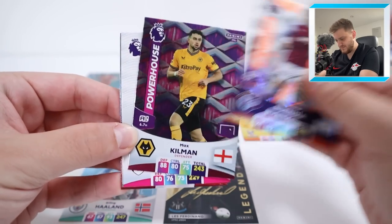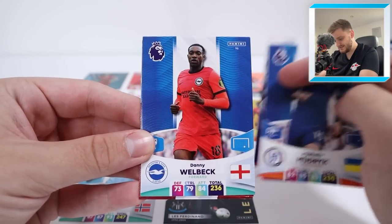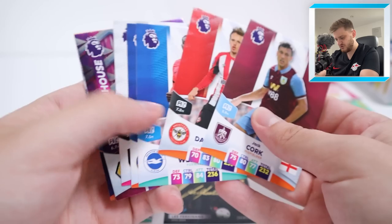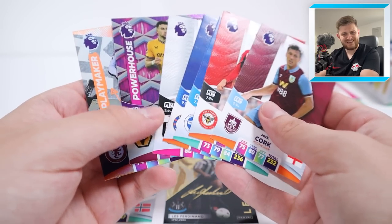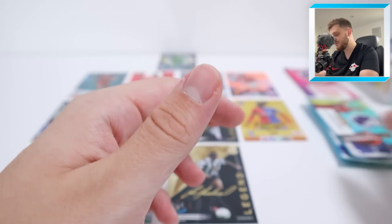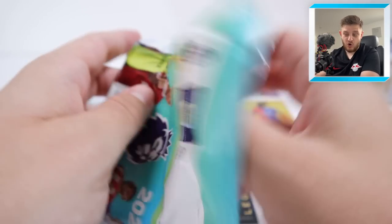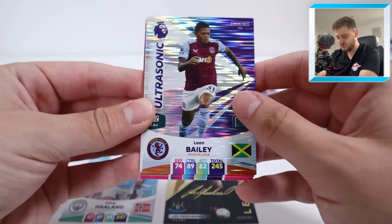Next pack we've got Buendia playmaker, powerhouse Max Killman, Issa Diop, Mudrik, Danny Welbeck, Damsgaard and Jack Korg. That was a pack with seven cards in - what a result! But none of them get into the team ahead of what we've already got, I'm afraid. It's a very strong team now. That Van Dijk has bolstered this team up to perfection so far.